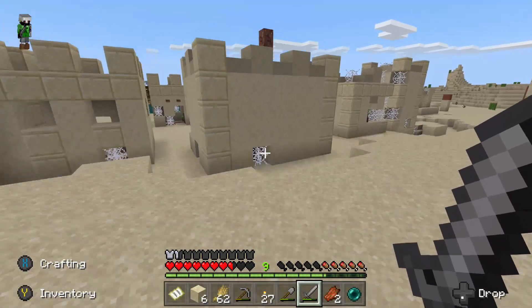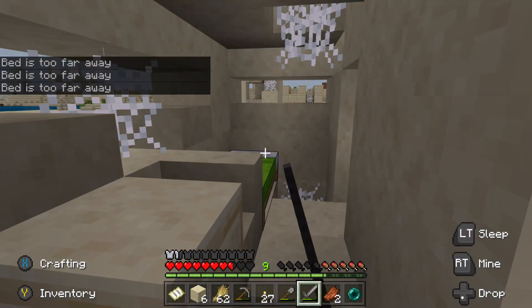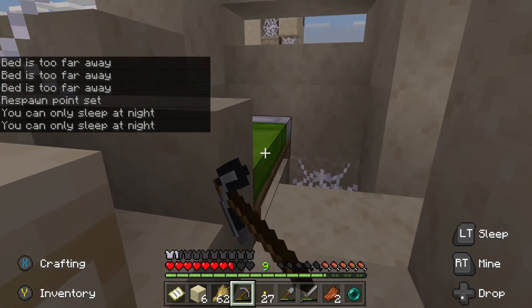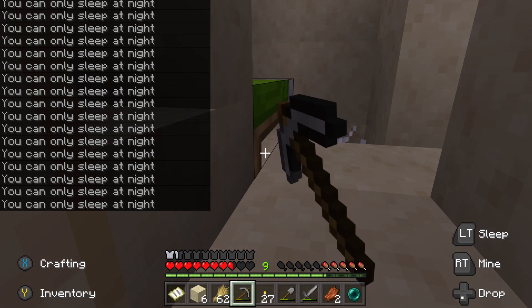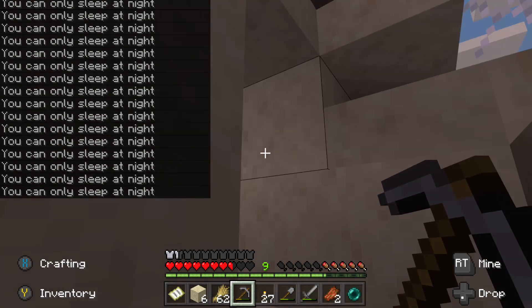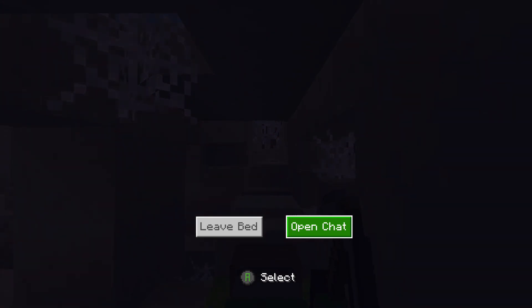I wanted to find a desert temple, not a desert castle — though it sure does look like a castle. I'm gonna sleep here. I'm stuck. Come on, these mobs are gonna come out — there we go, and that also got me out of the cobwebs.